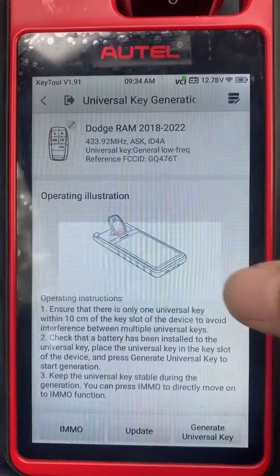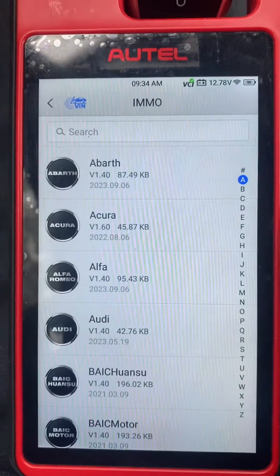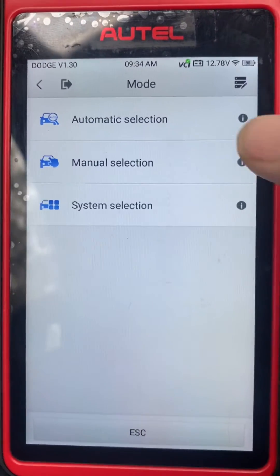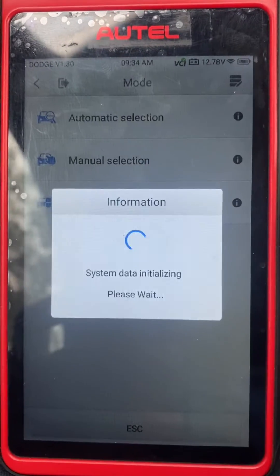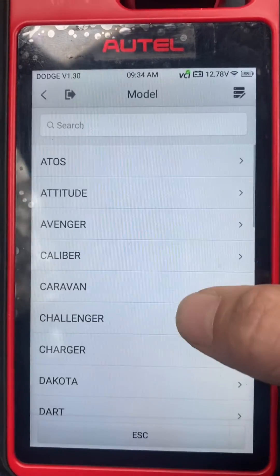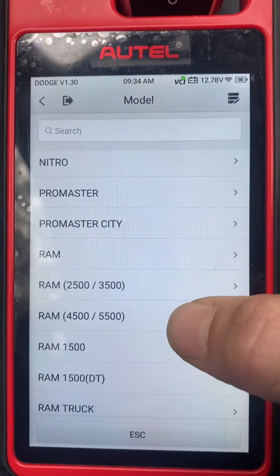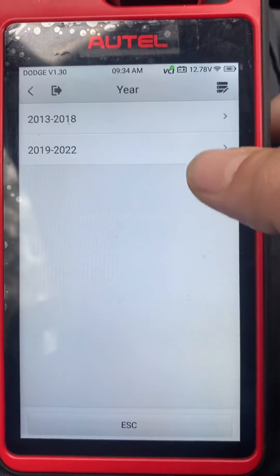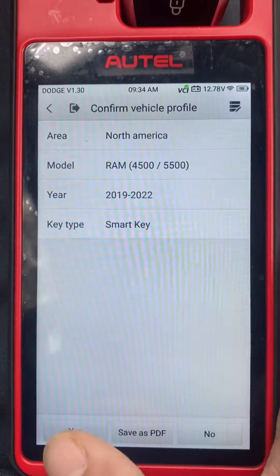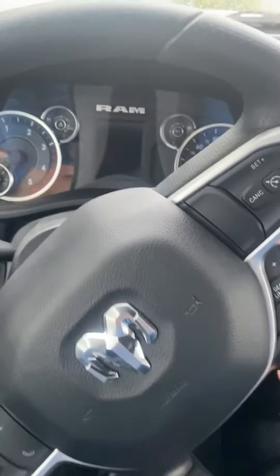Yes, exit. We'll go to IMMO. Let's go to Dodge. Manual selection. North America. We're in 4500, 19 to 22. Smart key. Yes. There's no land key — we cannot turn it on. We'll put the hazards on.